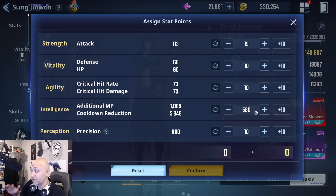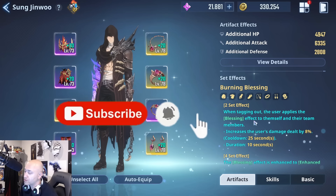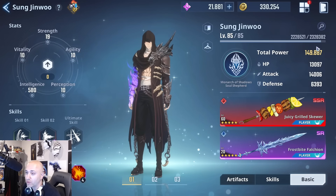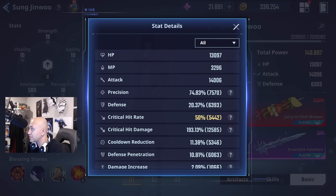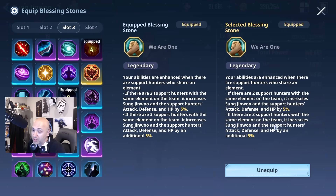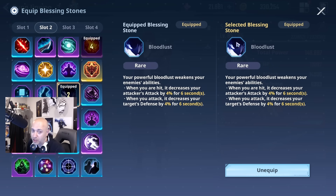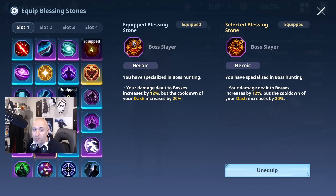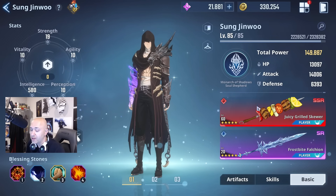My actual setup is full Intelligence. This is an expensive thing to swap back and forth, but now is the time because artifacts are free to swap — take advantage of that event. My artifacts for Genu are a full 8-piece Blessing set. My attack stat is 14k with the two weapons equipped, 50% crit, and 11% cooldown reduction. For blessing stones, you want the Reawakening cooldown effect if you have it. I also have All Hunters Bloodlust at rare, and Boss Layer — that one can be swapped for more dashes or shadow steps depending on your preference.